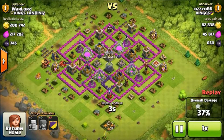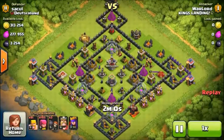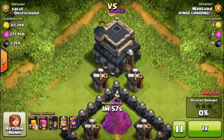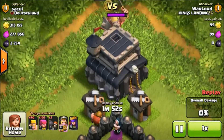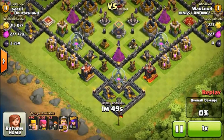So the fourth thing you need to do is put your collectors and mines on a one-day boost. Those are the four points you need to focus on to recover your rushed townhall. The following episodes in this series are going to focus on each of these four points individually and show you the progress I make on my base.